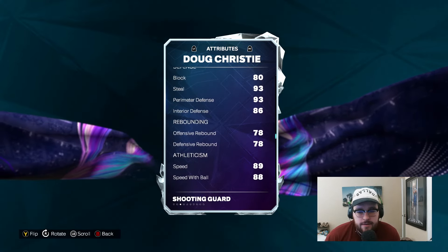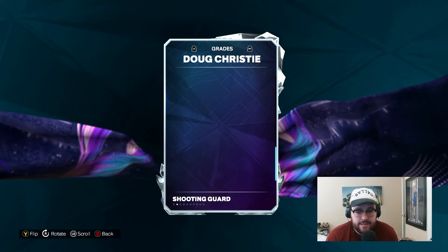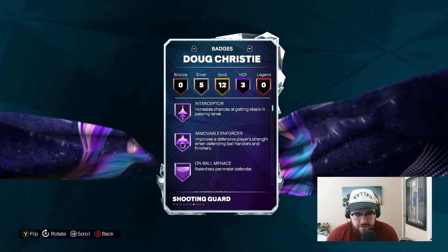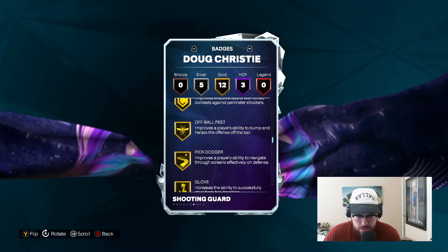He's got 80 block, 86 interior, 93 steal, 93 perimeter, 89 speed, 93 agility, 85 vert, 80 strength, 90 stamina — nice complete stats. Most importantly, Hall of Fame Interceptor, a movable Enforcer, non-ball Menace — three exceptional defensive Hall of Fame badges, in addition to 12 golds which includes Slippery Off Ball, Handles for Days, and Pluckable Post Lockdown.